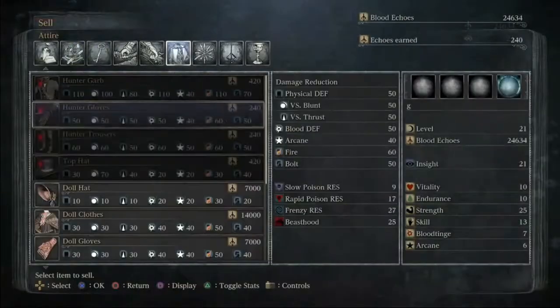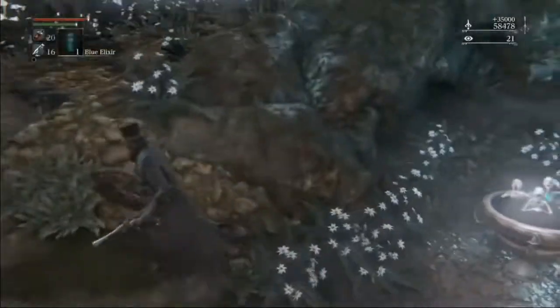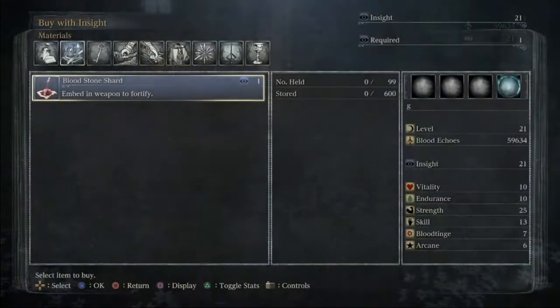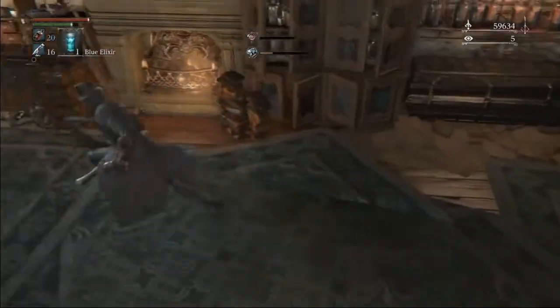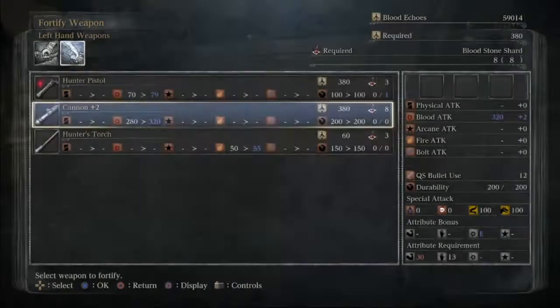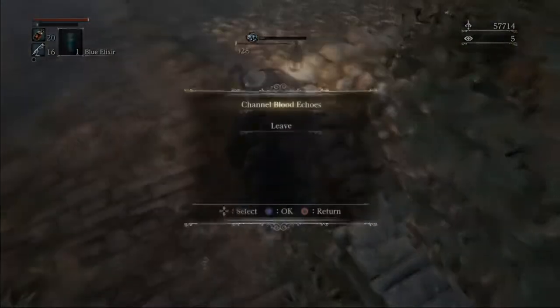We sell the doll clothes. We buy 16 bloodstone shards. We upgrade our cannon to plus five. Then we go to level up: I've been going to 14 vit, 30 strength, and 9 arcane. The 9 arcane is just to prime and let us have 18 going into the DLC later. The 4 vit is just some peach. You could opt to put some into blood tinge, but I personally don't think that's worth it.